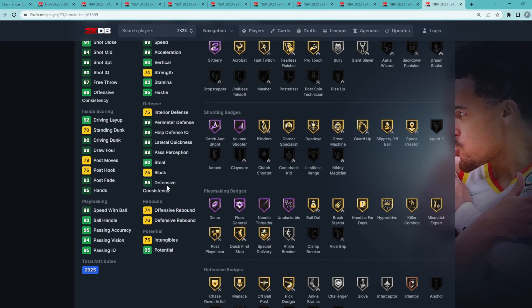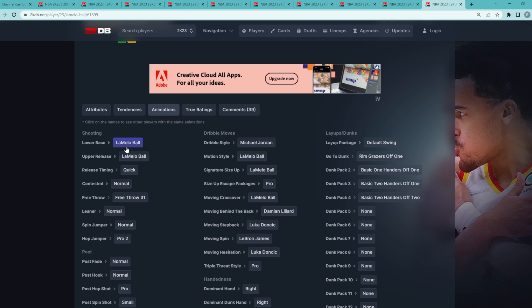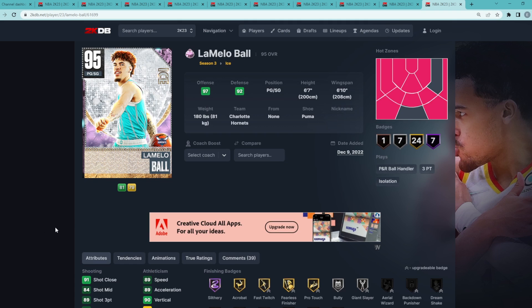His stats and badges might not look too crazy, but if you guys don't know, LaMelo's got one of the best bases in the game — literally in the entire game. He's got one of the best jump shots, and it's on quick timing, so it's going to be a super easy jump shot to green and very fast. He's also got the best dribble style in the game, the MJ dribble style, and the best leaner in the game, the normal leaner. LaMelo Ball is an absolute bucket on the offensive end.